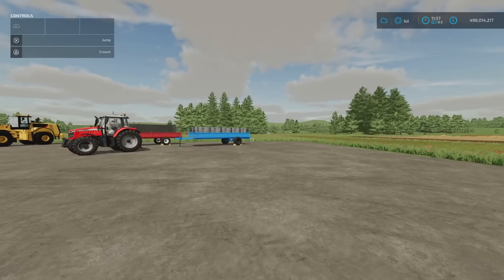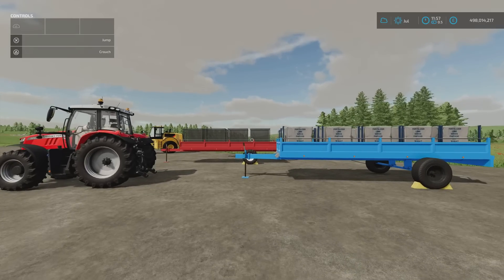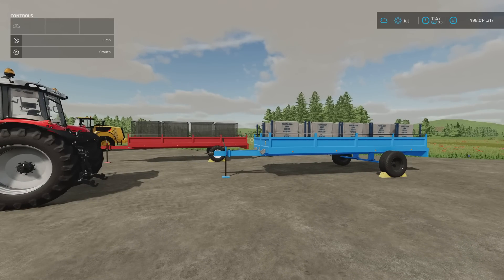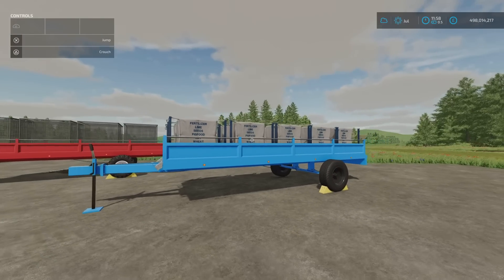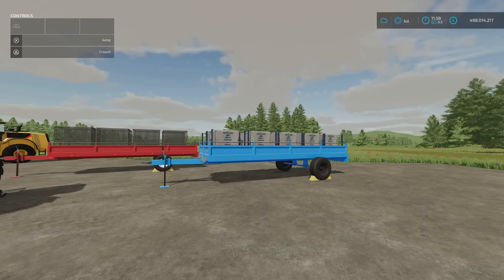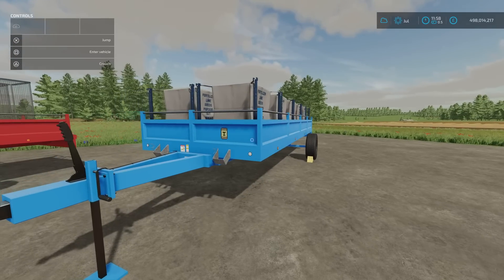Moving on, we have the autoload pack — pallet autoload by Rowdy Christy 1.0 and VSR Modding. 9.1 megabytes download, 2 trailers, 6 slots for the first of each. The reason this stood out: we have some autoload pallet mods already, but most of the ones we've got have been for production chain pallets only. This pack also does your standard in-game stuff — fertilizer, lime, seeds, pig food, oat, wheat — the standard pallets you can buy. It will autoload them.